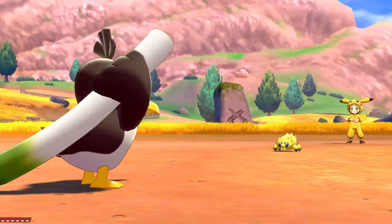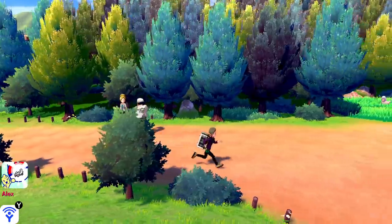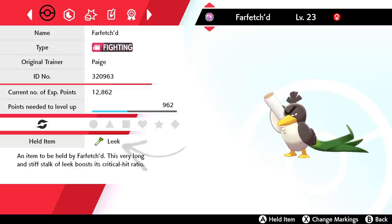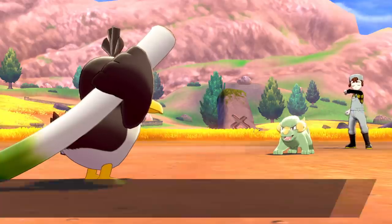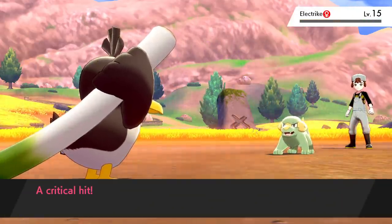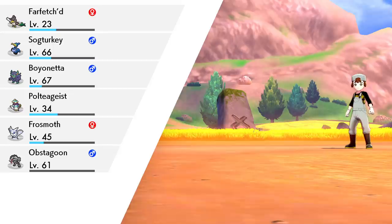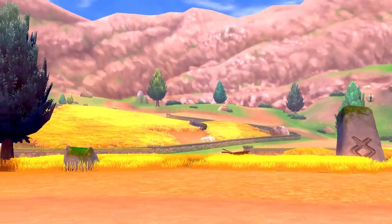Moving onto one that is not quite so simple: Galarian Farfetch'd. You can find them primarily on Route 5, just east of Turffield, but only in Pokémon Sword — if you have Shield you're going to have to trade one over. Once you've caught it, check it's holding a leek as a held item, which is quite common; if it isn't, keep catching more until you get one that does, as otherwise it'll make your life a lot more difficult. To evolve it, all you need to do is perform three critical hits in a single battle. Having the leek boosts the likelihood of critical hits. If you're relatively early in the game this shouldn't be too difficult — you can increase your chances by battling a trainer rather than a wild Pokémon, since they'll have more than one Pokémon and you can keep getting critical hits. It doesn't matter which move you use as long as it inflicts damage.